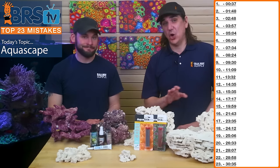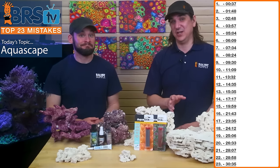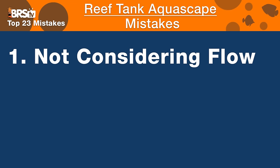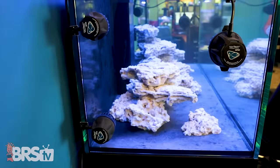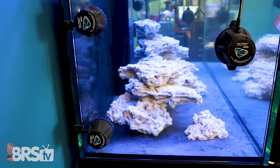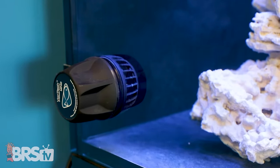Number one is something almost no new reefer will think about, but should — and even some seasoned pros aren't putting enough effort into: not considering flow and eliminating dead spots in the tank. Can you place a power head at the very bottom to eliminate those dead spots? And can you do that without affecting future coral placements? If you're pointing a power head at the bottom of the rocks, you don't want a coral there getting blasted with flow.